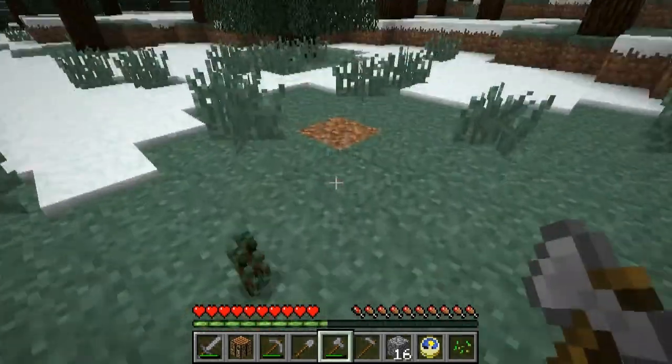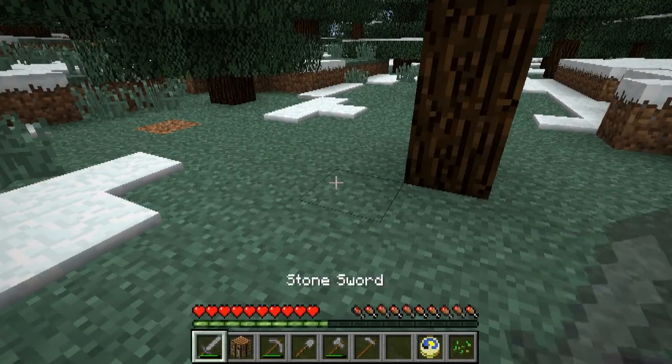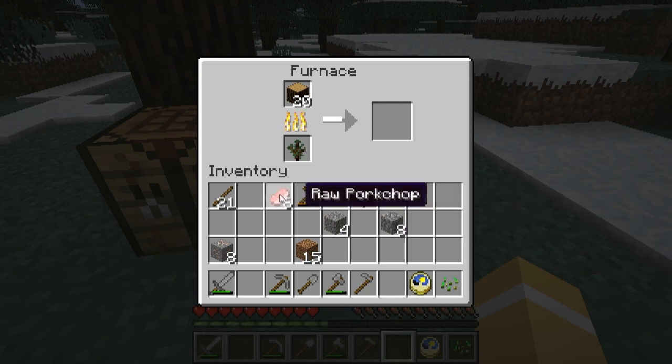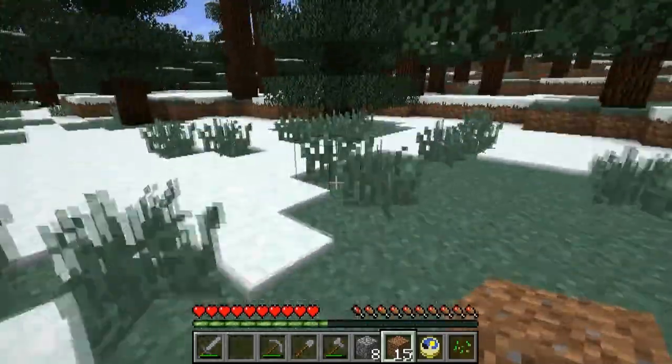Alright, let's make some charcoal. Put our workbench down right here and go ahead and put a furnace. Make up some coal — I can use those logs. I'm just going to use our wooden pickaxe as some fuel. Get some iron cooking up too. Alright, let's go look around here. Let's see if we can find a cave or something.